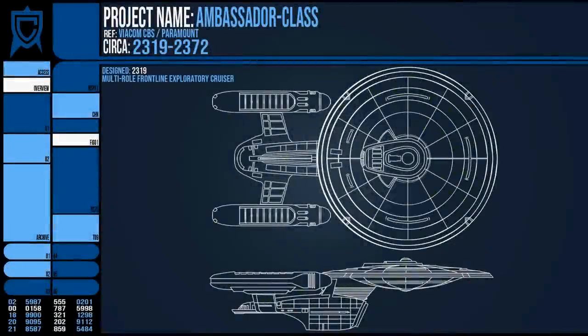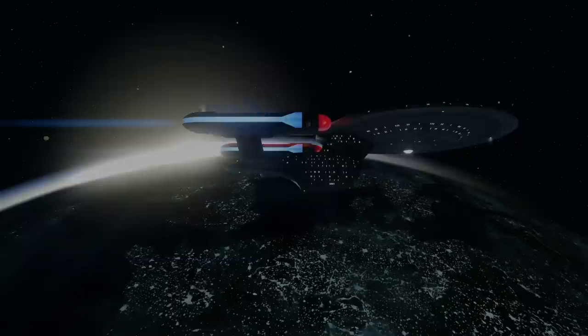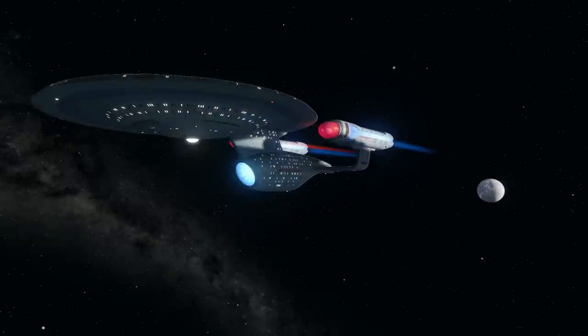It would also be one of the first ships to have extensive facilities for civilian life aboard it, with Starfleet officers' families being permitted to live aboard the vessel, a trend that would continue with the Galaxy Class. The original Ambassador Class ship, the USS Ambassador NX-10521, was constructed in 2319 under the supervision of admirals Los Tirosi Mentir and John Harriman.